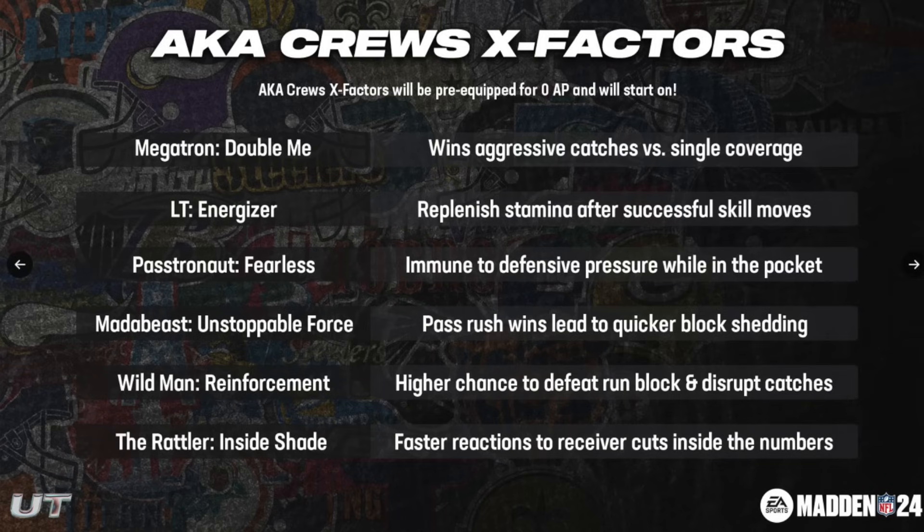Now we're moving to the segment covering the Crews and their X-Factors. These start on — they are pre-equipped, zero AP, and will start on. You're going to start the game with Double Me on Megatron and Energizer on LT. Matabeast gets Unstoppable Force — that might help a little. Wildman gets Reinforcement — that could be good too, though he is a middle linebacker, so we'll see. The Rattler gets Inside Shade, which hasn't really been what we expected this year. I don't see a lot of people running Inside Shade — it's more about the deep out KO. Just remember: they all start on.